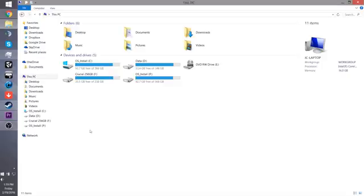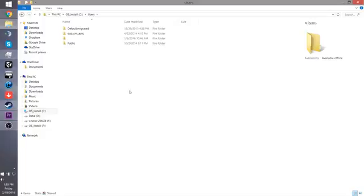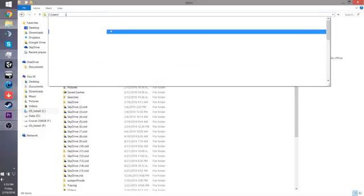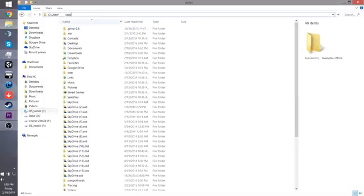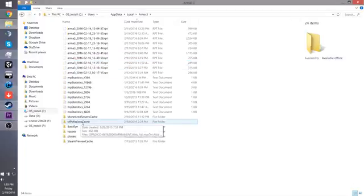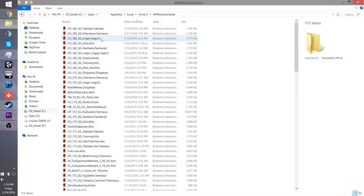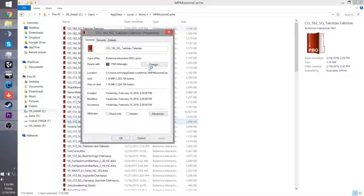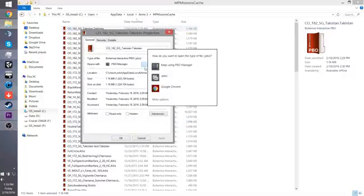We're going to get the SG template from our AppData. Go to the C drive, go to Users, go to your user, and type in the address bar AppData, hit enter, go to Local, go to ARMA3, go to Multiplayer Mission Cache. You'll see all these files with a special icon because I have a program called PBO Manager, which you're going to need — I'll put a link in the description. Download it, install it, and right-click on any of these and change it to open with PBO Manager.